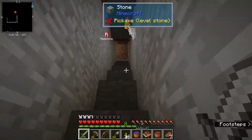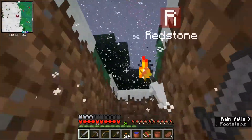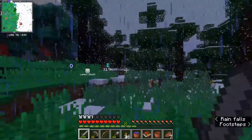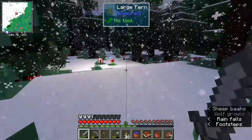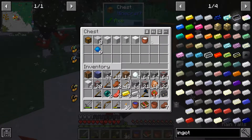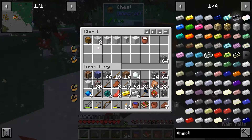Looks more like it's daytime. Let's look for monsters - a little hard to see in this darkness. Where was that chest? Alright, let's grab gold and iron and maybe the ender pearls. I probably don't need to take back all the cobblestone, so I'll just bring all that.